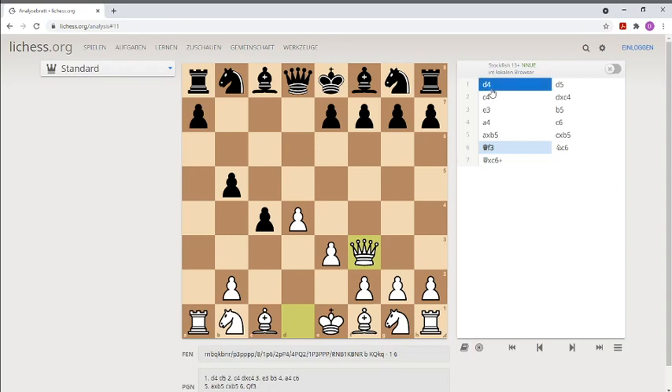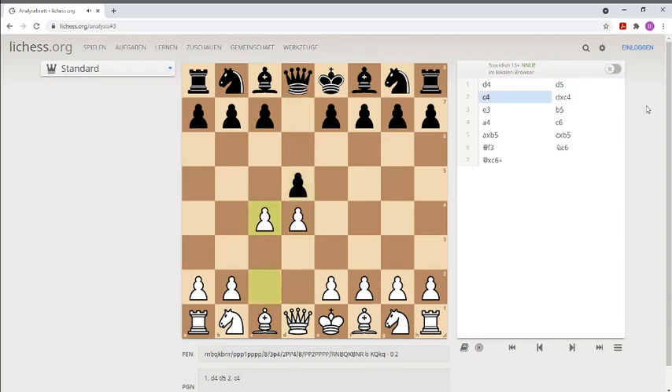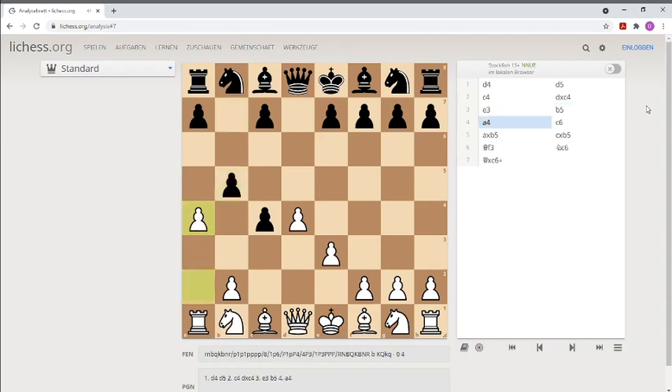Let's see the trap again: d4, d5, c4 — Queen's Gambit accepted. e3 lets the bishop out; white wants to win the pawn back. b5 defends the pawn advantage. a4 undermines the pawn chain. Protecting the pawn chain with c6. And now the trap is takes, takes, and the diagonal f3-a8 is wide open — that's why we simply move the queen out and win the game. Win a lot of material, and that's a super winning position for White.